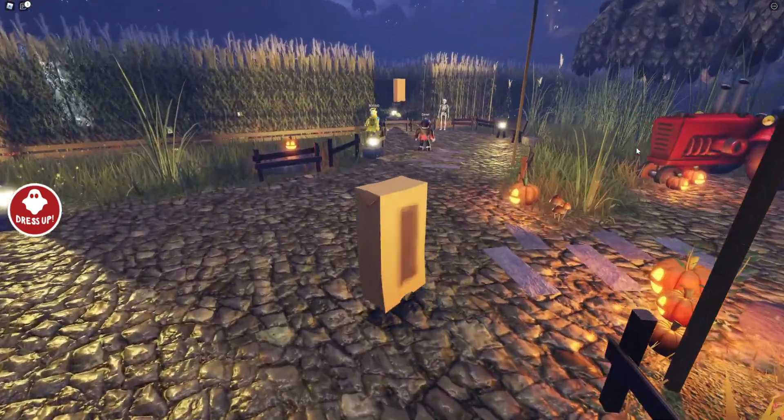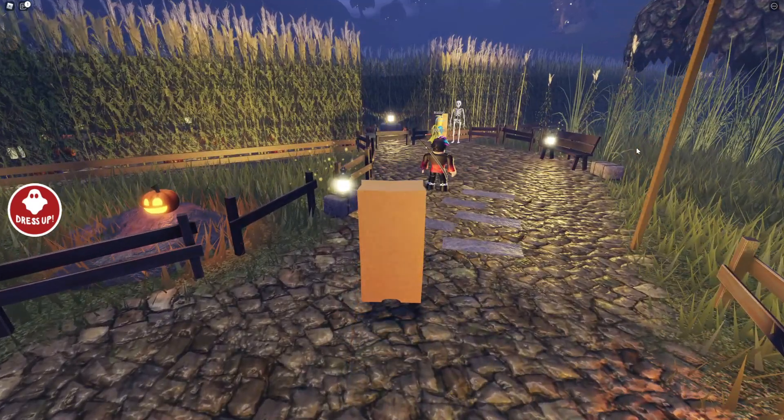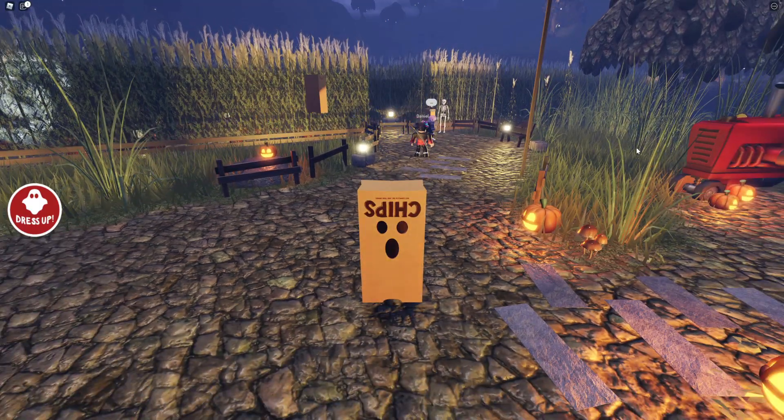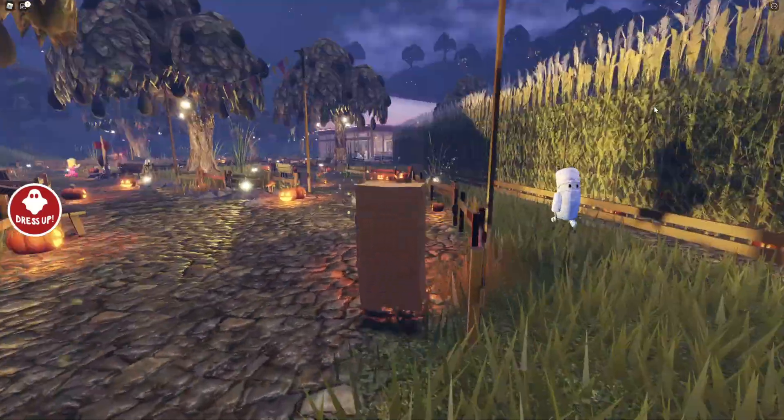This item is going to be — let's quickly check — it's going to be the cup headphones. Pretty cool guys. Actually, it's going to be the napkin cape. It's either the cup headphones or the napkin cape, but throughout this video I'll be showing you guys exactly how to get this free item inside of the maze.